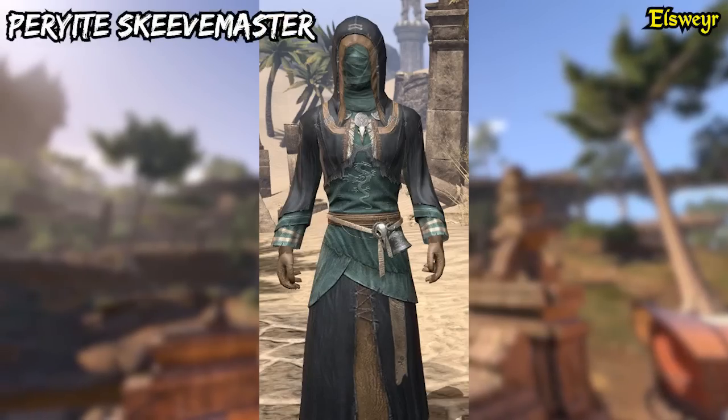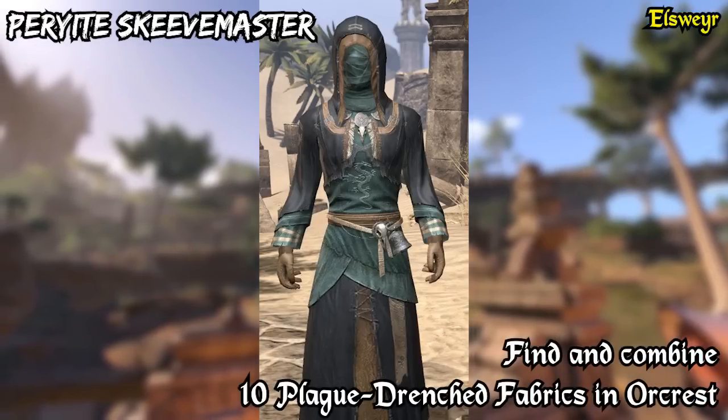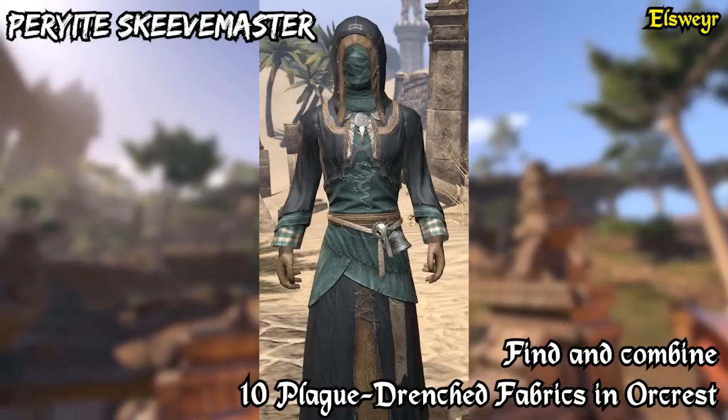And last but not least, we have another costume in Elsweyr. It is the Pariah's Keeve Master and you can get it if you use 10 plague drenched fabrics in the Orcrest City public dungeon.